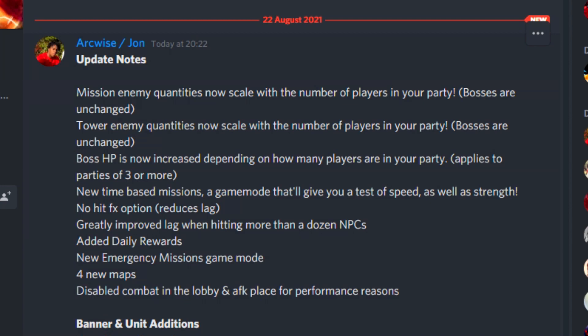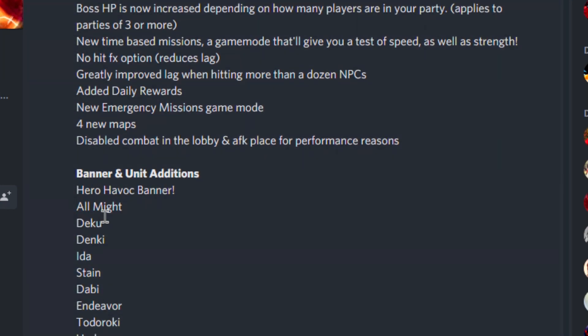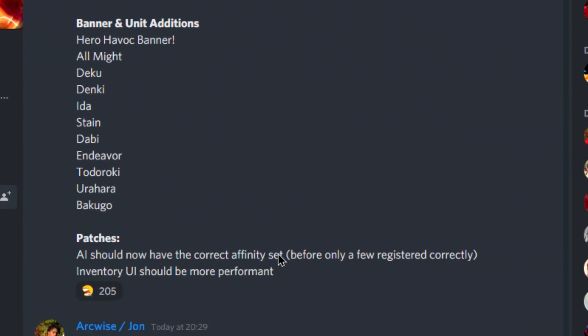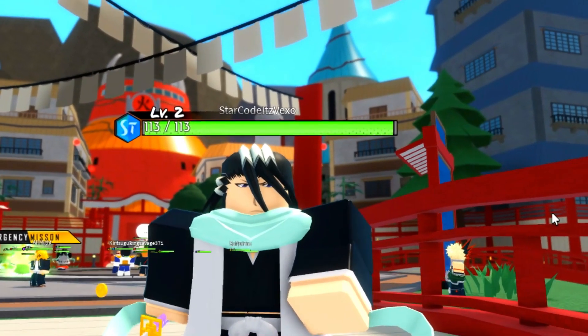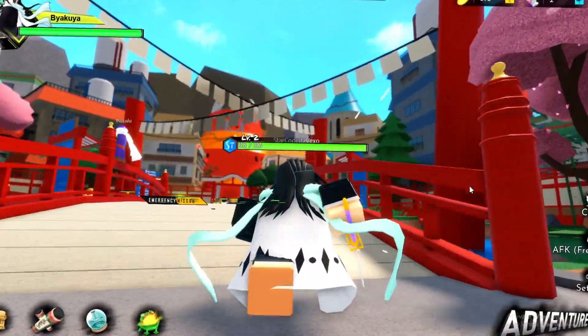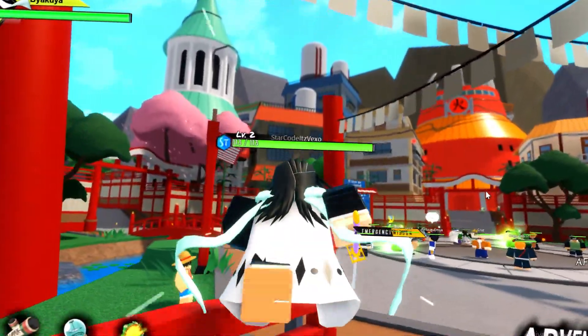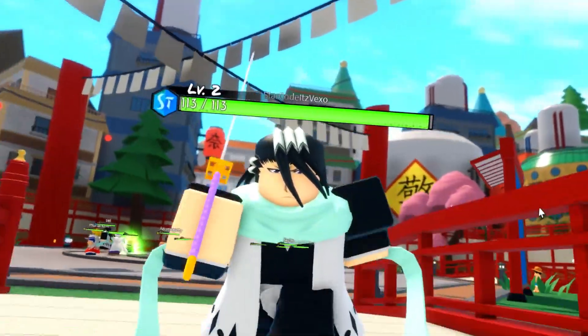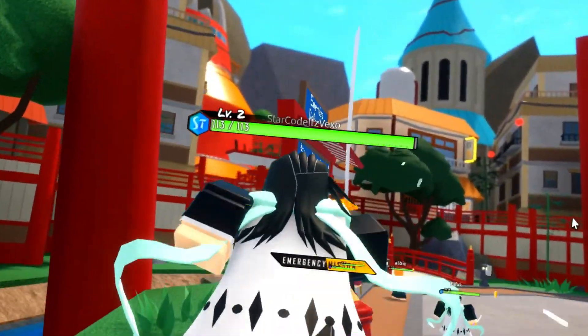Alright guys, as you can see in the update notes, we actually got quite a lot. The new units we got are All Might, Deku, Stain, Enderthor, Bakugou, Toradaki, and more - there's a lot. If you want to pause the video to see everything that's new, go ahead. We got four new maps, which makes it a pretty good update. Respect to the devs for actually putting in a lot of work into this update.